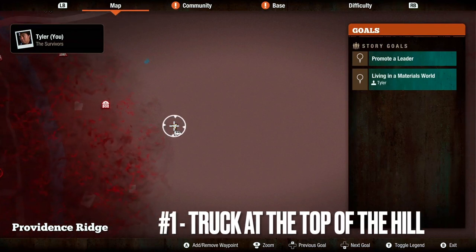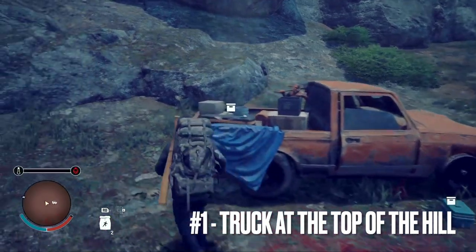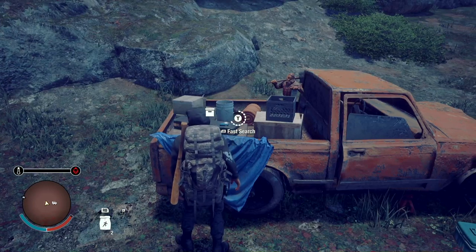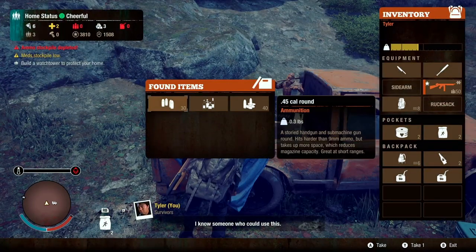Our first weapon crate is going to be located just east of the main river, so north-centrally located on the map. It's going to be located on the back of a pickup truck.